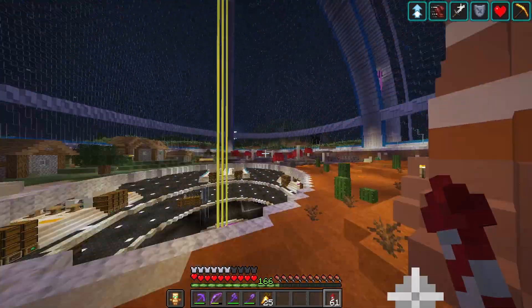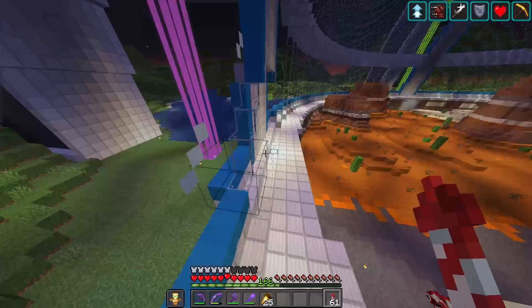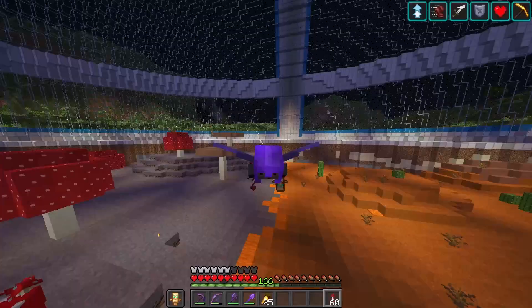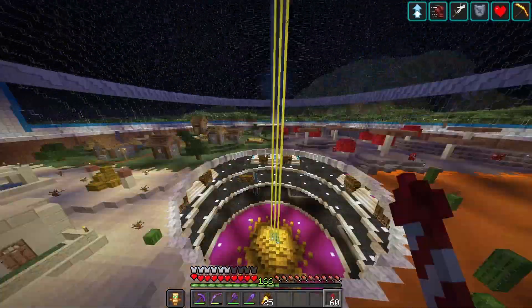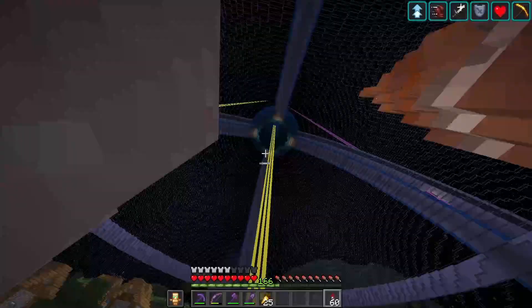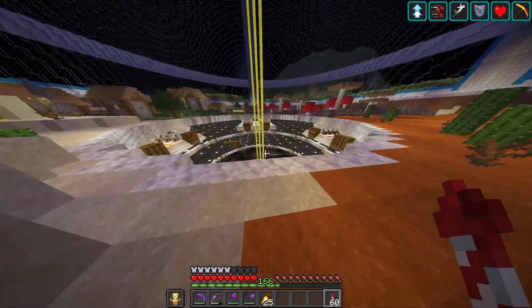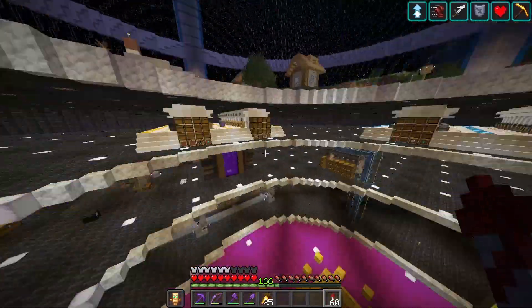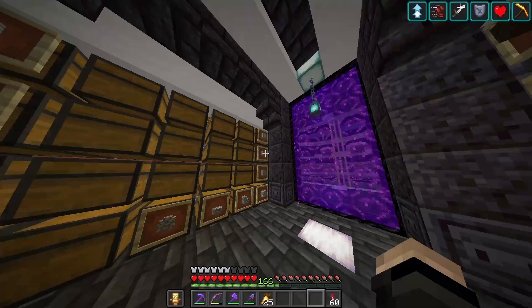I was going to do one on each side but I went over here and started digging and remembered there's a lot of water under there and I don't want to deal with that. So I mean, I've got one tunnel — that's probably a little bit easier to get out than flying all the way up there using a bunch of rockets — and it kind of looks cool as well, so I'm going to leave it with one.